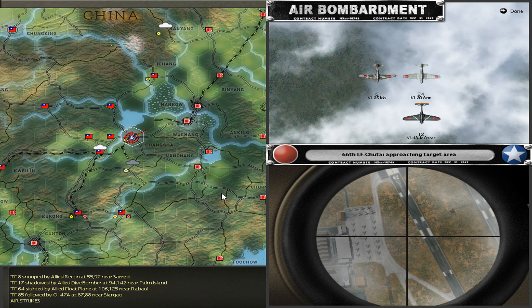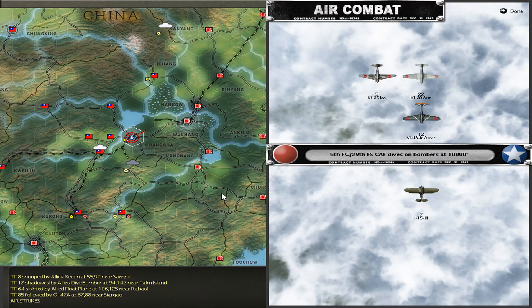The escort fighters — the Oscars — did their job: protecting the bombers and breaking enemy CAP fighters. Now we can bombard and we damage the airplanes on the ground. Some of these Russian AF planes had to return to base already damaged and are now getting additional damage, so maybe out of this I can create some real operational losses.